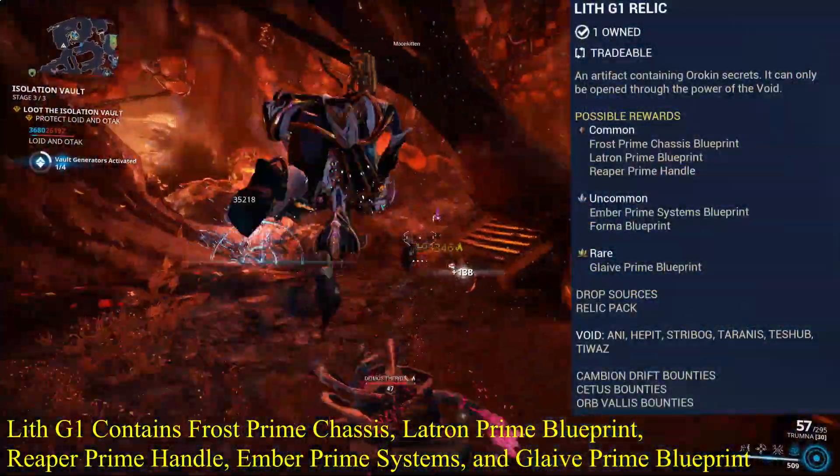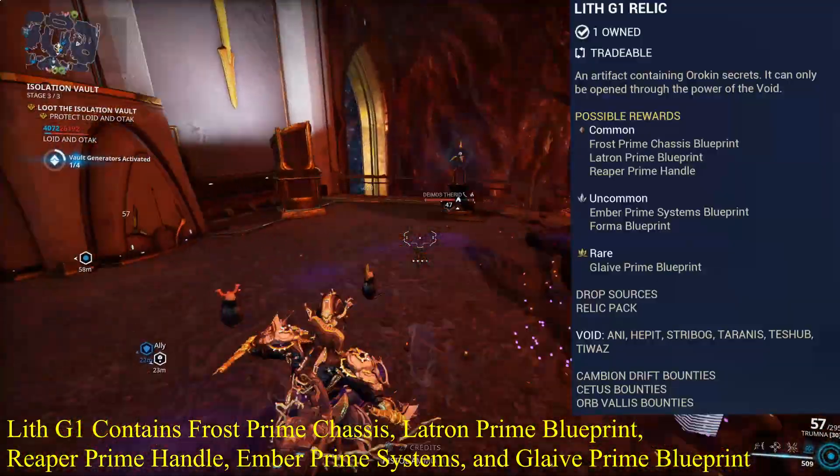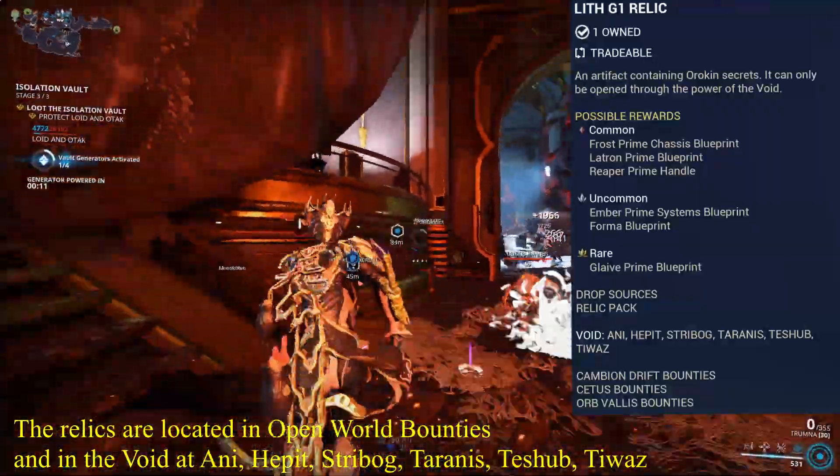Lith G1 contains Frost Prime Chassis, Latron Prime Blueprint, Reaper Prime Handle, Ember Prime Systems, and Glaive Prime Blueprint. The relics are located in open world bounties and in the void at Annie, Hepat, Stryborg, Tyrannus, Teshub, and Tiwaz.